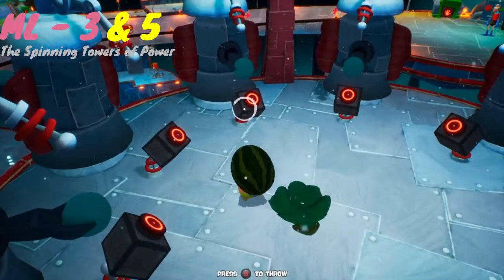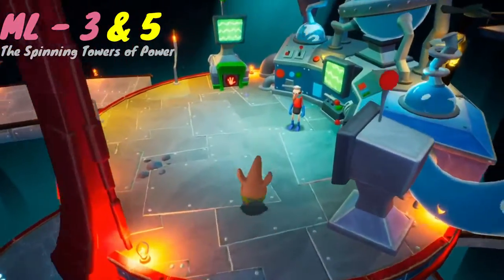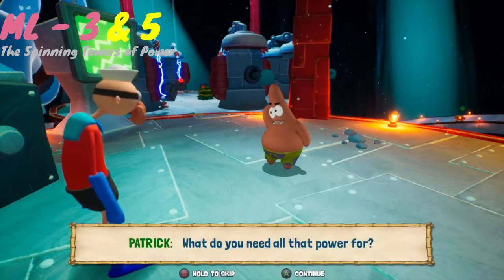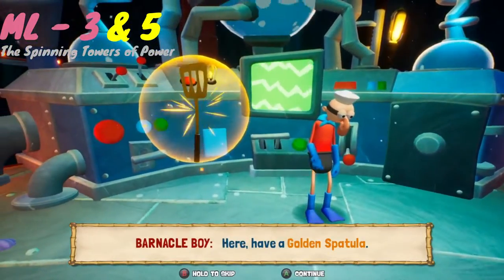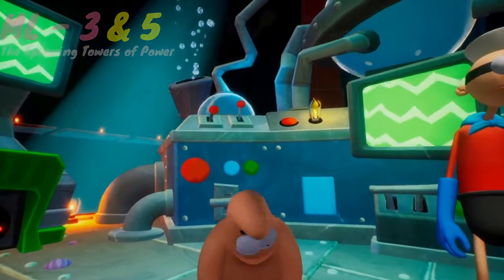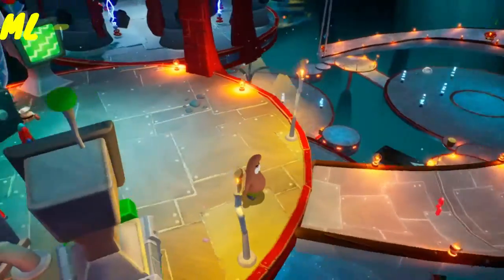Another thing to mention: there's a button right next to Barnacle Boy that you can use Patrick's little thrust attack to hit. There are four buttons in total that I will mention as we go along, and that is the first one. Just make sure you keep track of the ones you've hit, and then you'll be able to get another spatula at the very end.